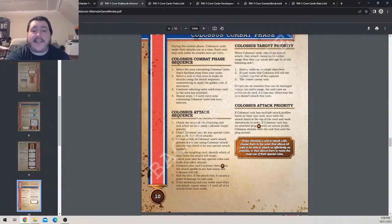Colossus attack priority: when choosing units to attack, it looks for enemy units on a strategic objective first, then enemy units that Colossus will roll the highest number of dice against, and then the closest enemy unit it can hit. If there are no enemies that can be damaged within range, the unit uses the action on its card if it has one; otherwise the unit doesn't attack. For attack profiles, Colossus units start with the attack listed on top and work downwards.